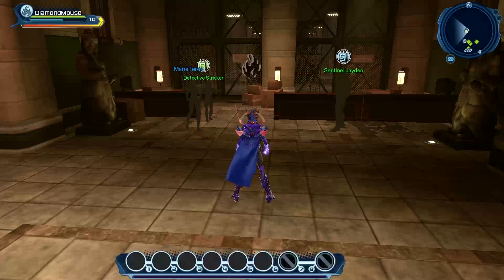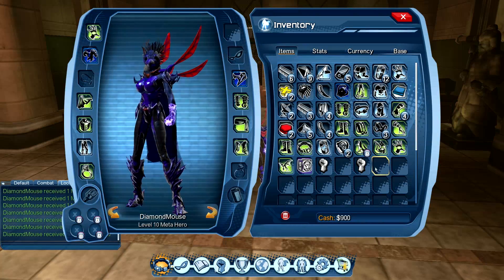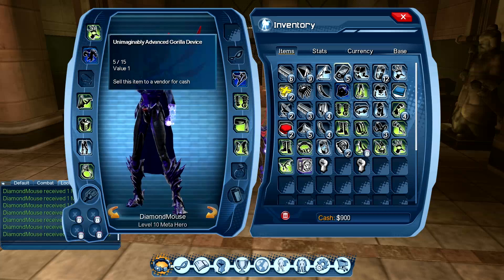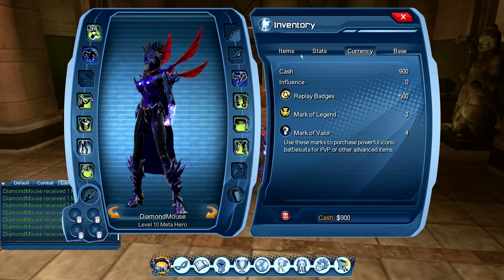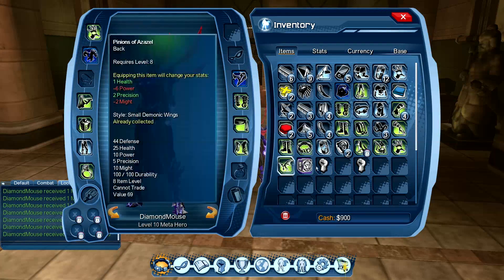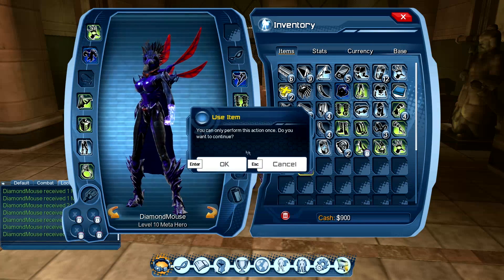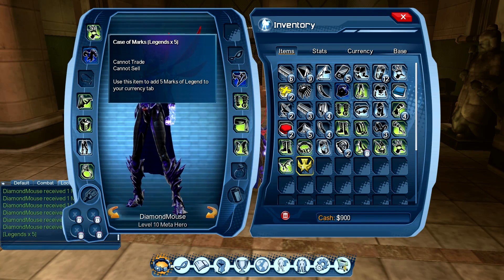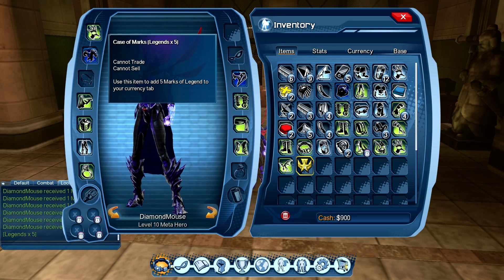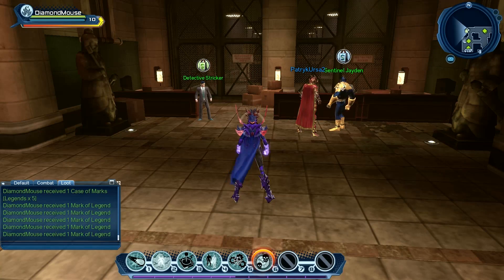I'm going to show you what rewards you get for winning a match. You get two marks of legend, which I use to buy new legend characters - I only have three at the minute. And you get marks of valour which I use to buy PvP gear - two of them for winning. Because I won, I also get a champion's prize. Let's open it up - we got five more marks of legend and a gear box. Opening the gear box gives another five marks of legend, so we got twelve marks of legend total for doing that. Pretty good, I'm happy with that.